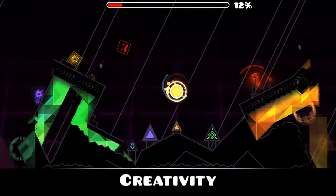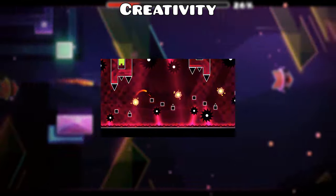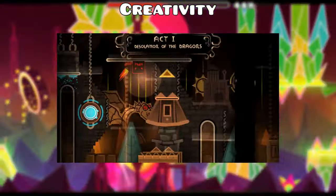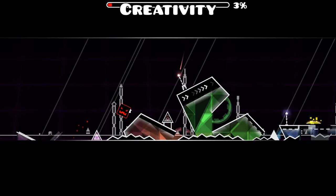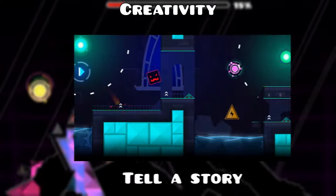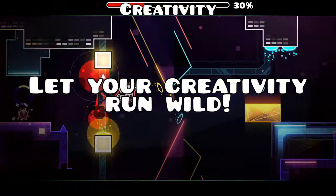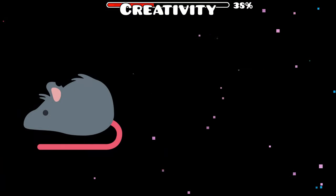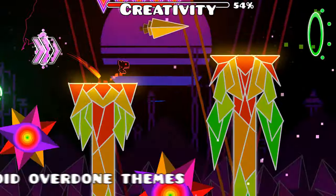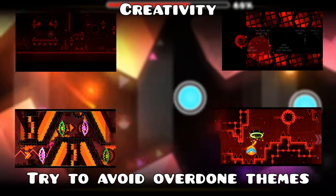Moving on, let's discuss creativity. Imagine a world where every featured level looked identical — it would feel as if you were playing the same level on repeat, and that wouldn't be very fun. That's why it's crucial to infuse a level with a fresh and exciting touch. All it really takes is just to use your imagination. How about crafting a level that tells a captivating story, or building your decorations around a unique and attention-grabbing theme? Let your creativity run wild. Think beyond the ordinary — sewers, trains, or even farms could make for interesting themes. Just be sure to steer clear of generic designs and tiresome themes like hell or city. Those have been done to death, making it especially hard to do in an original way.